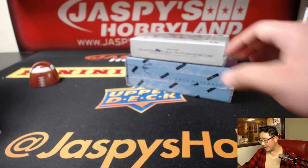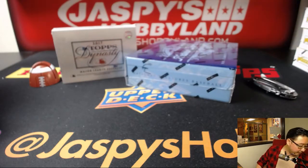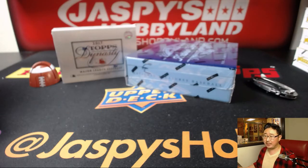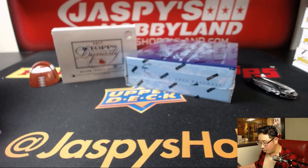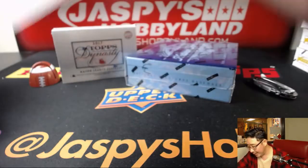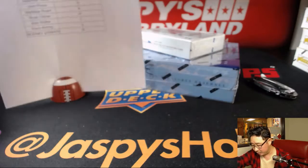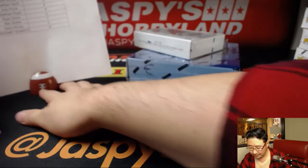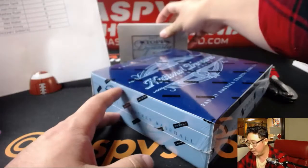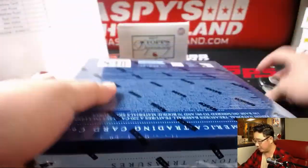The last two boxes are on jazbeeshobbyland.com so be sure to check that out. I don't think we have any more cases of Dynasty — if we get more we'll do another one of these combo breaks. Trade window closed. I need a baseball paper holder for baseball breaks — these are shockingly expensive on Amazon. We'll save the Dynasty for last since it's just one big hit; we'll do the NT first. Good luck everybody.